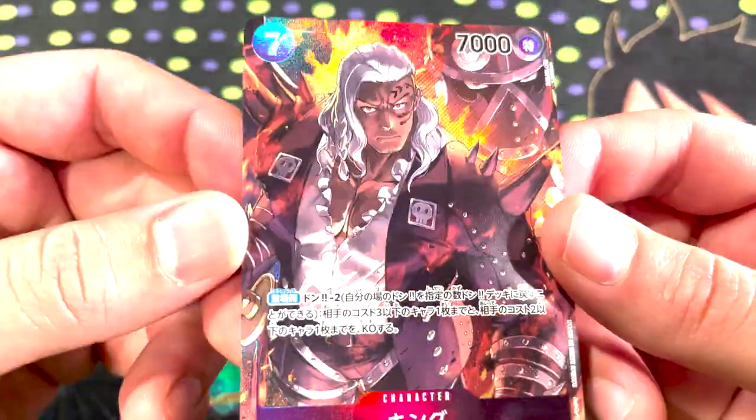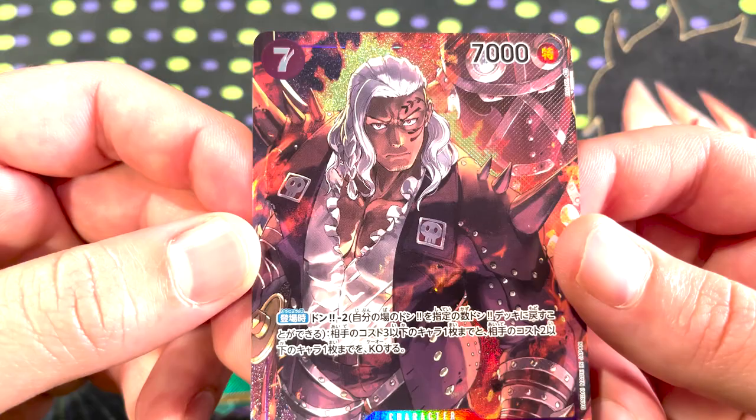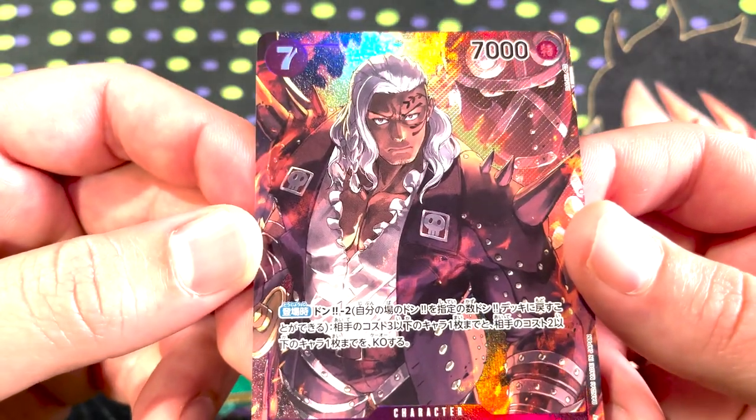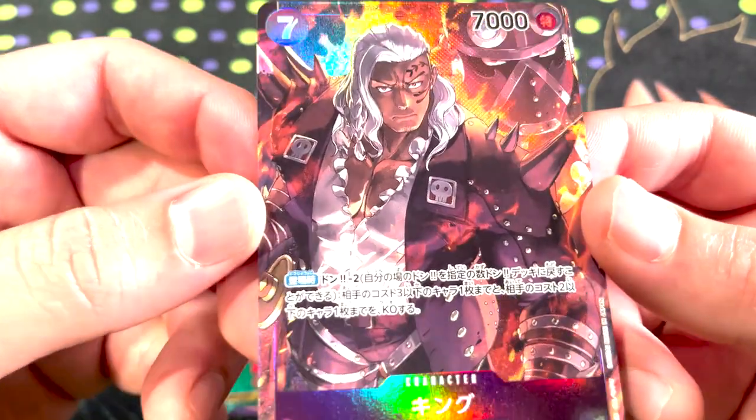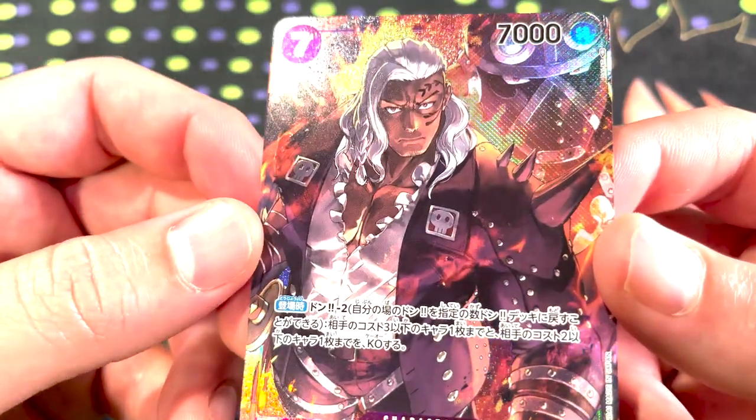King has an alt art. Pretty handsome guy — maybe one of the most handsome guys. He's got that handsome haircut with a braid in it and his ruffled shirt unbuttoned to the middle of his chest. This card is just screaming handsome. Duval would be a jealous, jealous man if King came up to his party.